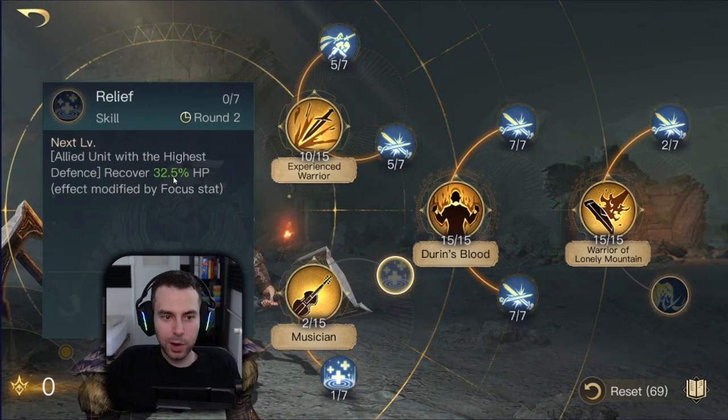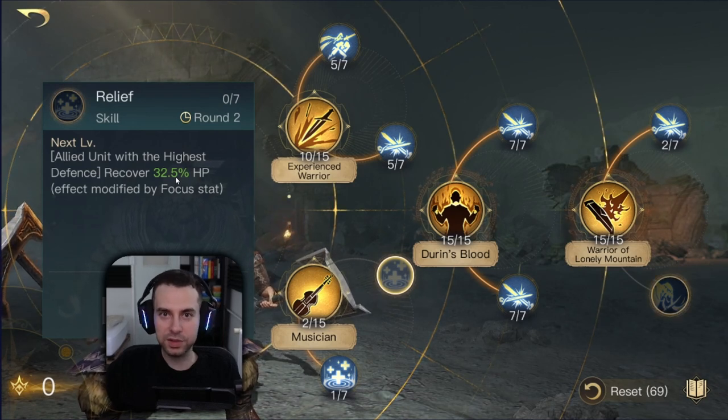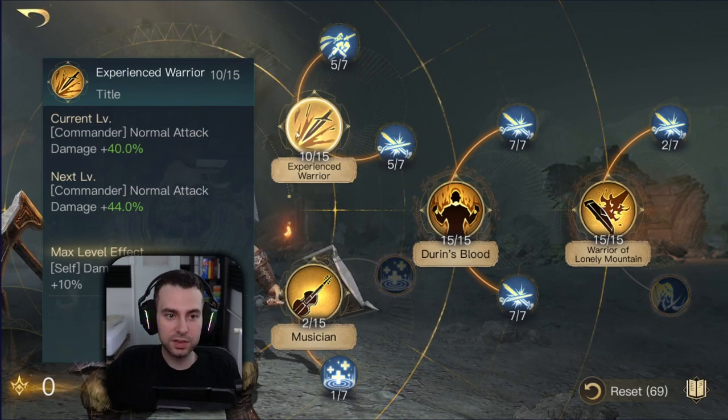Dwalin also has some healing mechanics, which is nice to have during special events like Hearts of a Hero when farming dragons, Balrog, spiders, and so on — it keeps your troops healthy so your economy doesn't suffer. Experience Warrior boosts Dwalin's normal attacks, and those normal attacks are very strong — that's one of his main strengths.